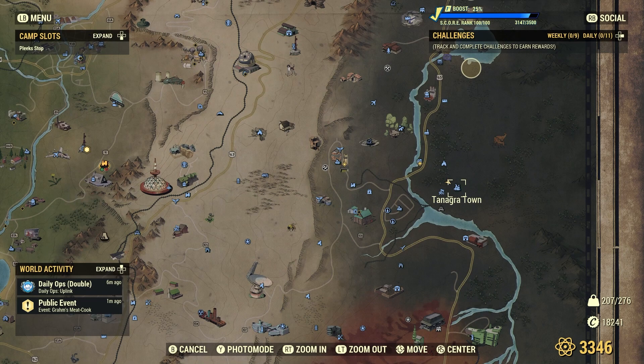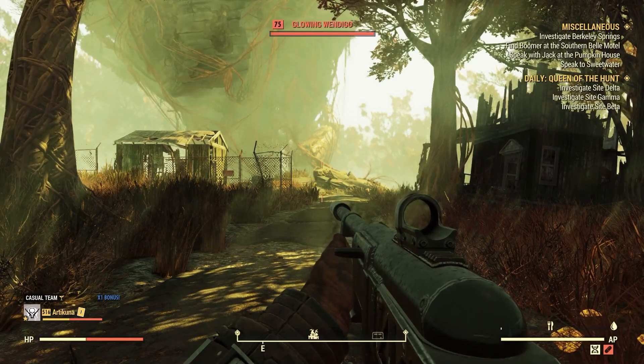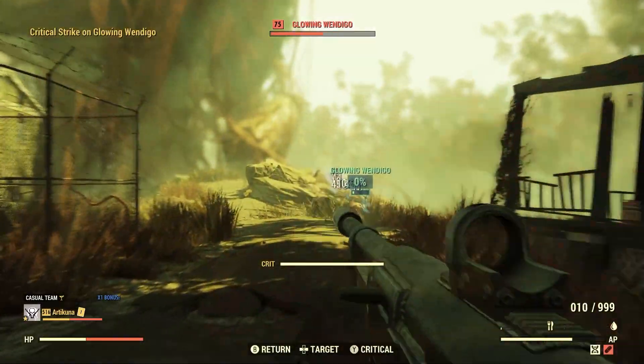The second location we're going to is Tanagra Town. This is just east of Top of the World. Once you unlock Tanagra Town as a location, fast travel to it so you can follow my route on screen, because getting on top of this town is a little tricky.